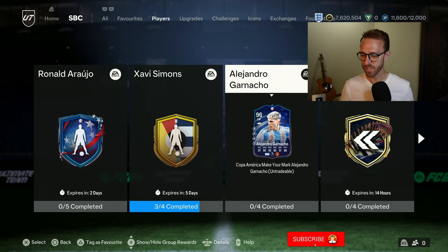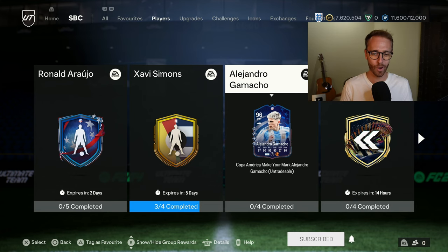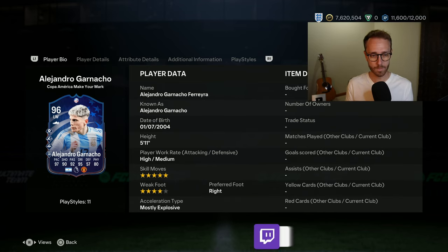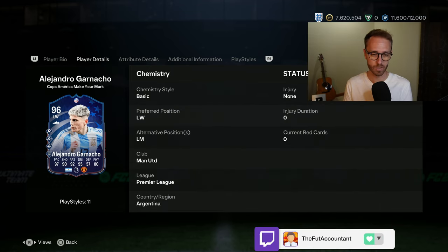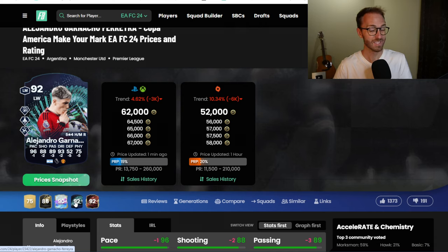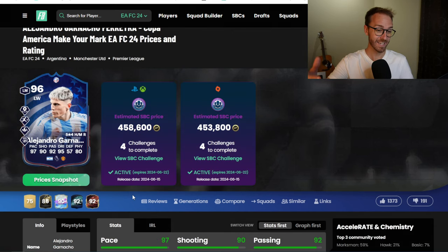The SBC we're really here for is the Alejandro Garnacho Argentinian live and upgrading SBC — that was the bright spot of content yesterday. Five-star skills, four-star weak foot. With the Finesse Plus, this card is fantastic. I used him when he had his Team of the Season Moments card — I packed him as a red and he was very, very good. A lot of people used him during Prem TOTS and realized how good he was. His playstyles are different now: a plus four overall from 92 to 96, plus five defending, five physical, three pass, one pace, two shot, two dribble. Instead of quick step and acrobatic, he now has incisive, rapid, trickster, and still the Finesse Plus.